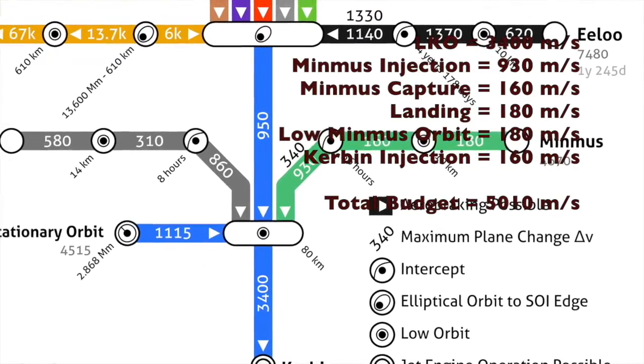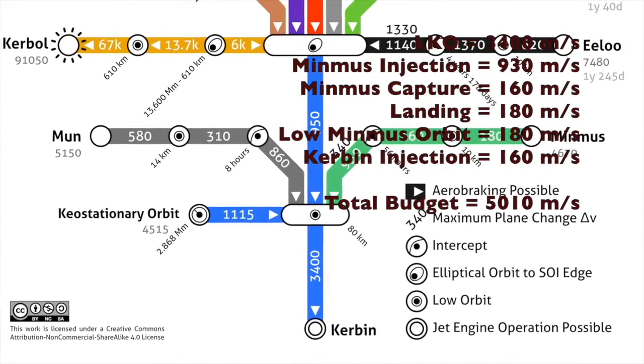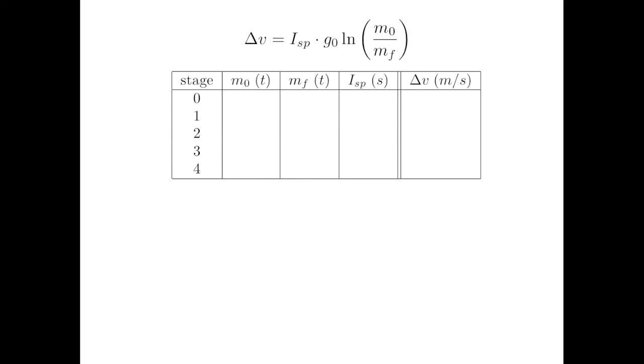Does the Kerbal X have what it takes to get our brave crew home after their Minmus landing? Or are they going to be in need of a rescue? To find out, we're going to use the rocket equation that I derived in episode 4. All we need to work out the Delta V for any stage are three numbers: the mass at the beginning of the stage, the mass at the end, and the combined ISP of the engines. The Kerbal X has a total of 5 stages — I'll number them 0 through 4 with 0 being the final stage.